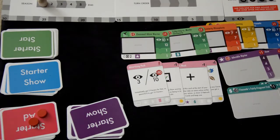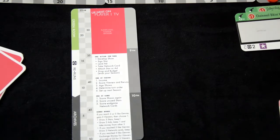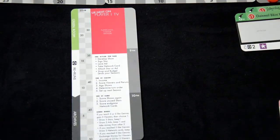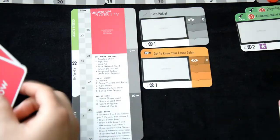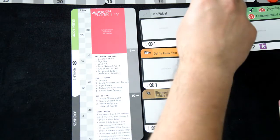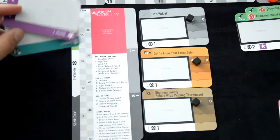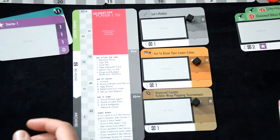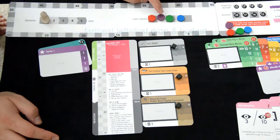Each player chooses a color and collects the matching tokens and starter sets. For this example I'll be representing red team, but the rules follow for every color. This is your player board; on the right are your time slots, which you'll fill with your starter TV shows. Place a black cube on top of the viewer slot of each card. Place your starter ad and actor in the green room. Take money based on the amount listed on the score 0 card depending on your turn order.